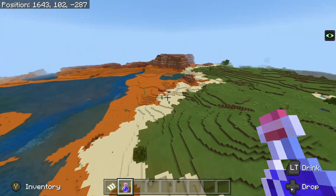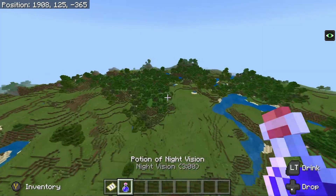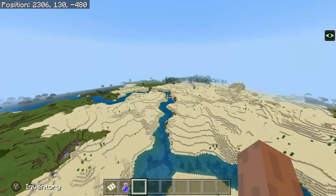This all-biomes Minecraft Bedrock seed spawns you close to a desert temple and a village, which makes it awesome enough to begin with. But what makes the seed even better is that you will pretty much find all biomes within 5,000 blocks of spawn.